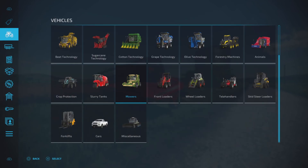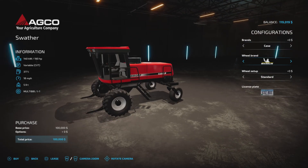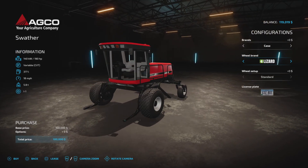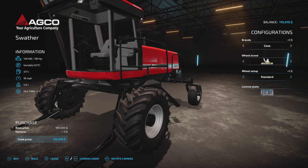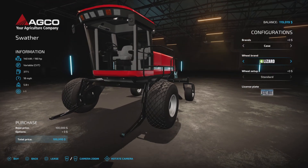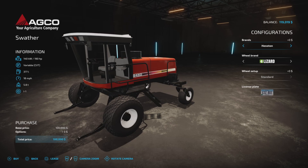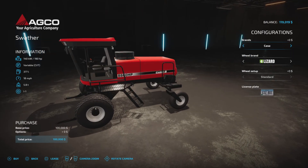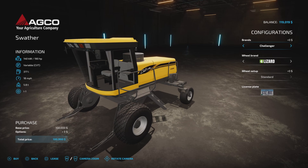Let's have a look at the swather itself. You'll find it under mowers, and here it is — the Aggo Swather 100,000, 190 horsepower, variable transmission. Nothing's really changed with this except for the turf tires — I'm guessing the Lizard turf tires. We have Challenger, Hesston, and Massey Ferguson as color or brand options.